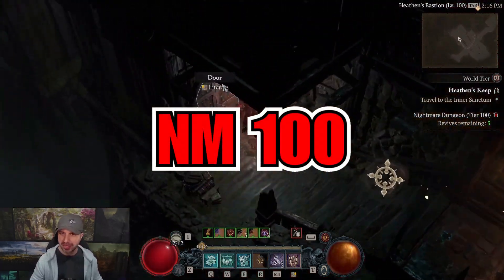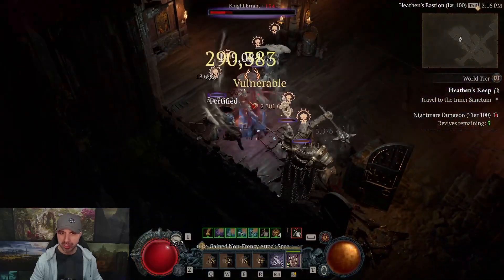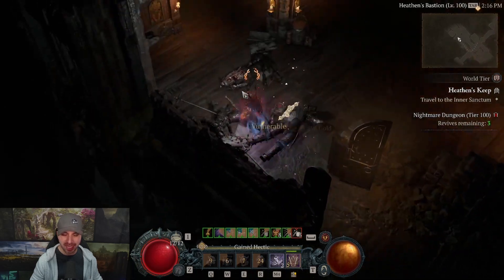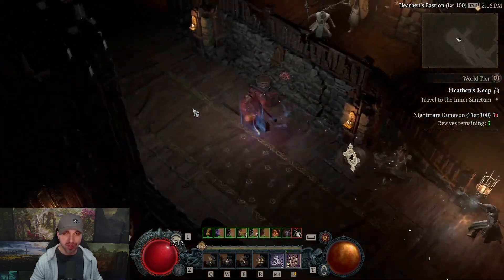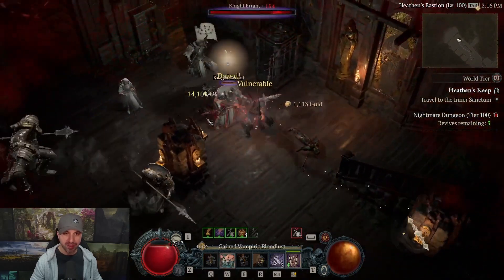Starting off with some gameplay. Right now, as you can see, this is a Nightmare Dungeon tier 100, which means these enemies are level 154 — the toughest in the game. The skills we are using are Frenzy, Kick, Triple Shout, and Wrath of the Berserker.